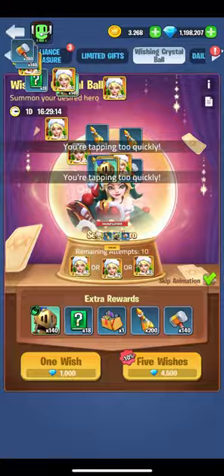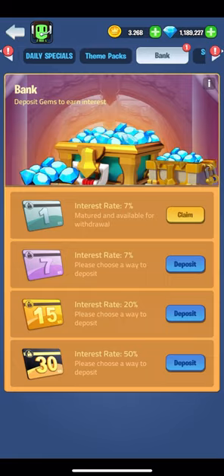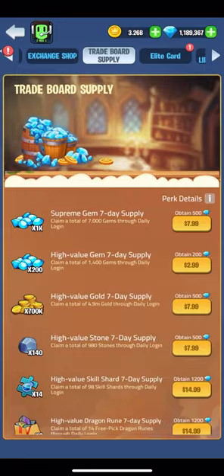I'll quickly claim my theme pack for 20 daily gems, claim my bank deposit gems and redeposit the 2,000 gems for interest on them. After that I'll jump over and claim my elite monthly card.